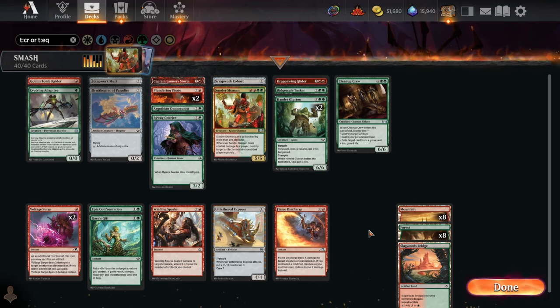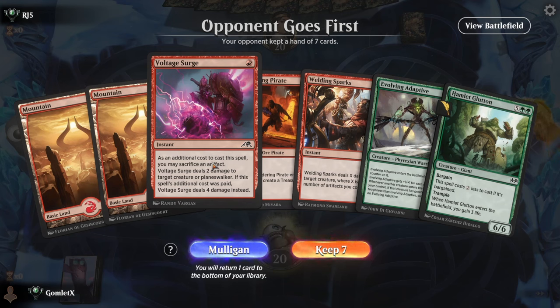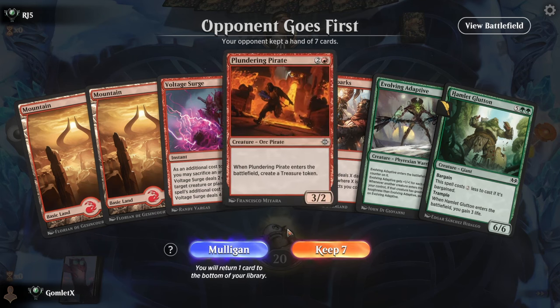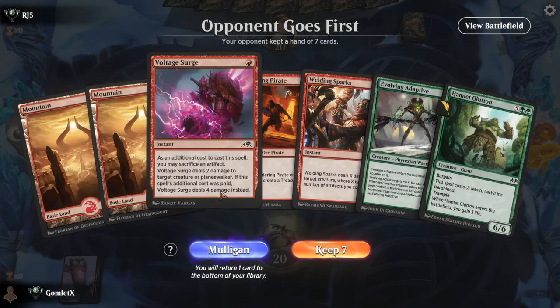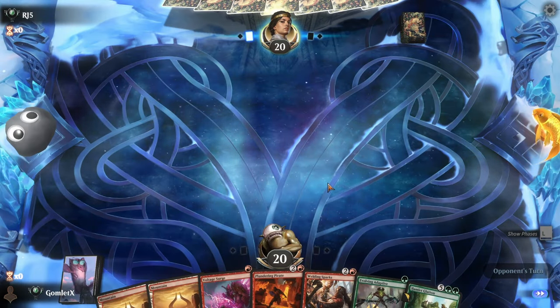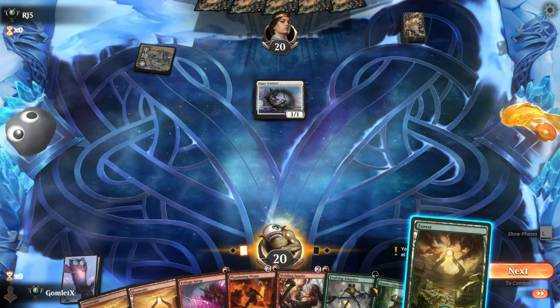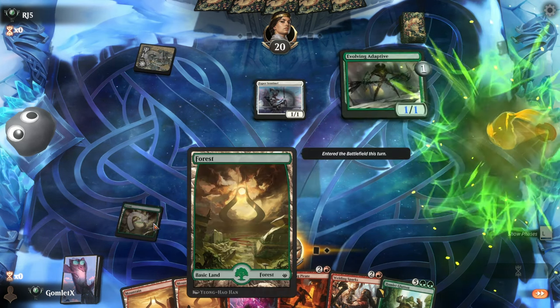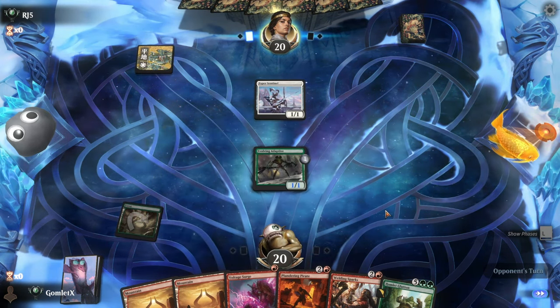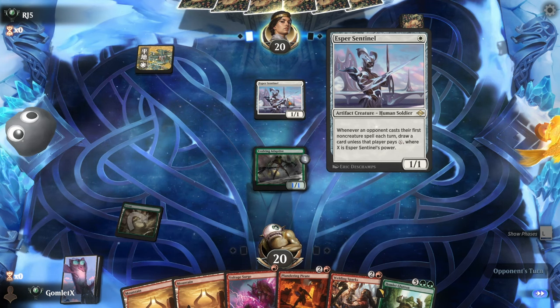Heading into gameplay — on the draw for game one. Sketchy hand, but we can Voltage Surge their first play. There's something about Voltage Surge and Welding Sparks here telling me to keep. And we were right — there was a Forest right on top of the deck. But they play Esper Sentinel, which is super annoying. I'm going to Voltage Surge it on turn two — luckily I don't have another turn play anyway.